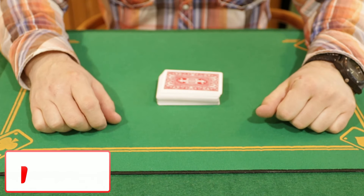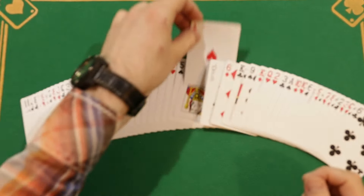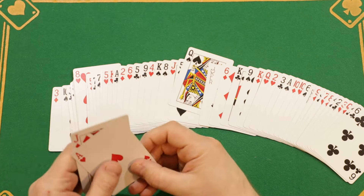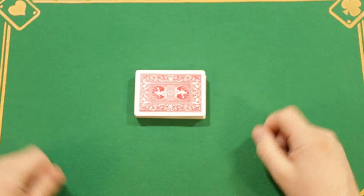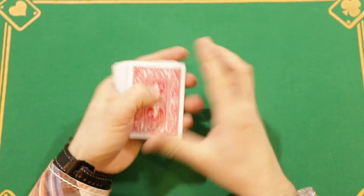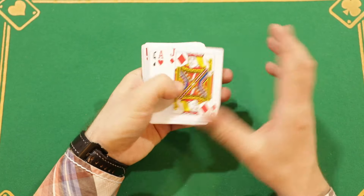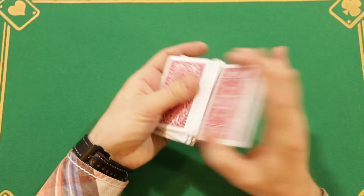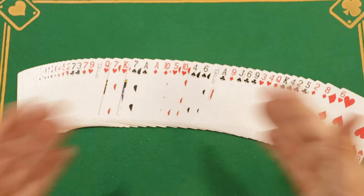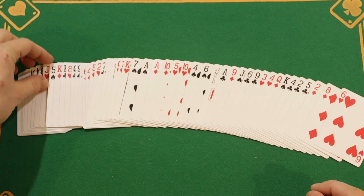Now let's learn this trick. Take a deck of cards and find a red jack and a red ace of different colors. We shuffle the cards, but make sure our top cards stay on top. I move these cards down, then return them to the top, like this — they end up staying on top of the deck that way. Now spread the cards out on the table, but be careful, no one should see the top cards. Now tell your spectator that you need two helpers — have it randomly be a red jack and a red ace.